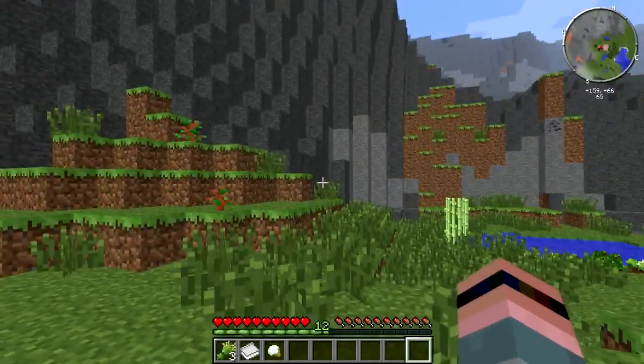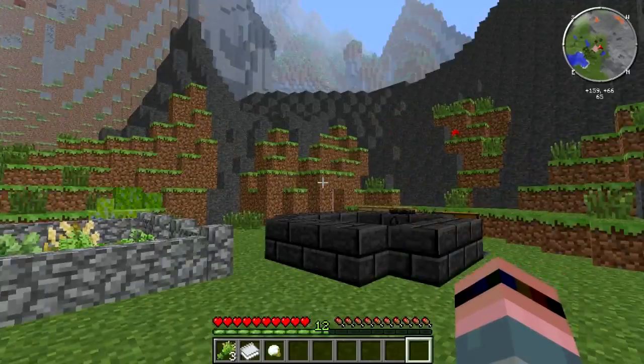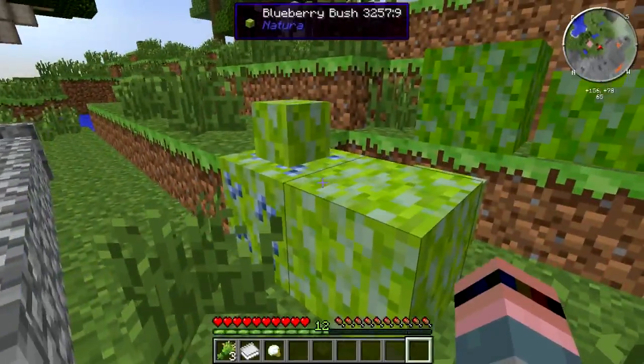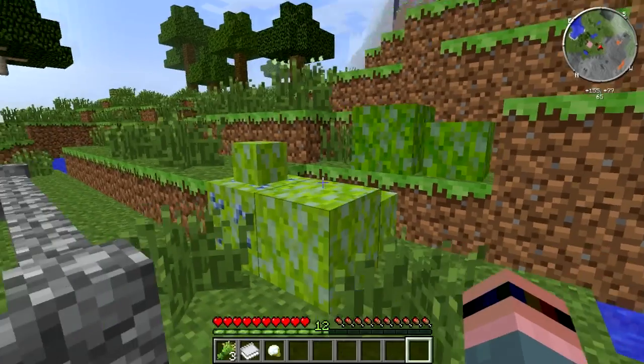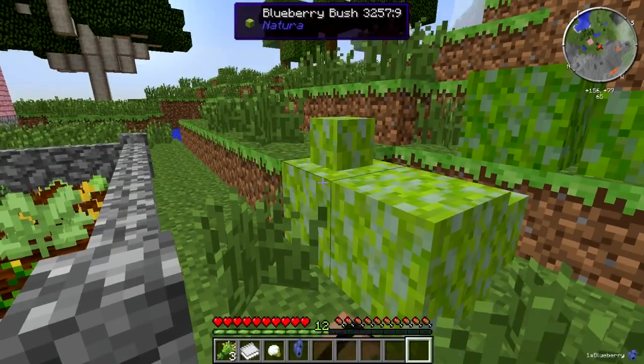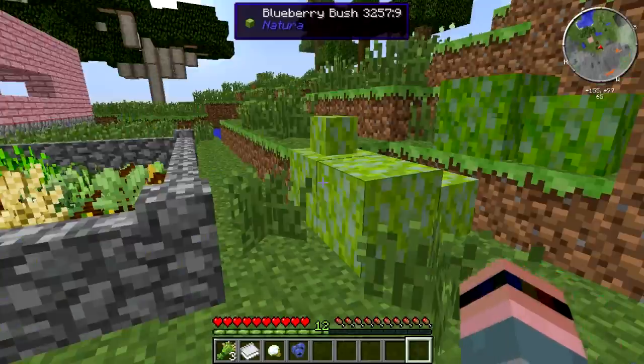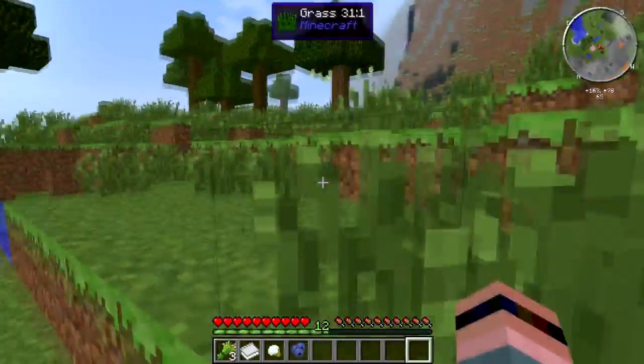The first thing that you will want to keep an eye out for is berry bushes, like so — the natural berry bushes. If you get three different kinds of berry bushes, you can combine any three berries and a wooden bowl and get a pretty nutritious berry salad.